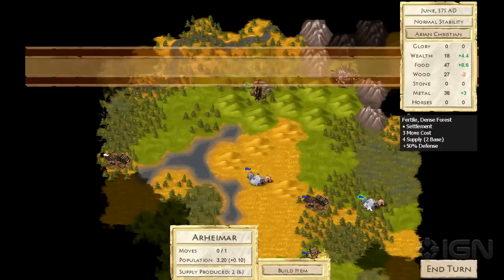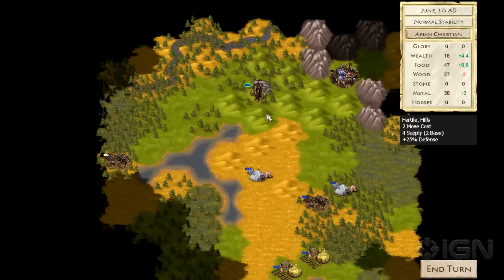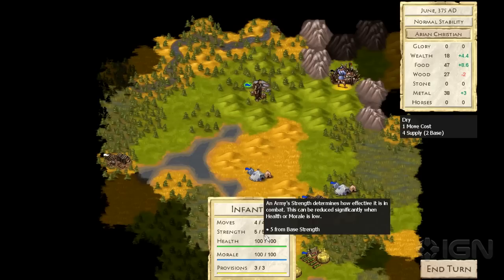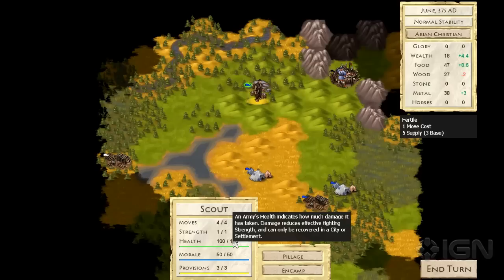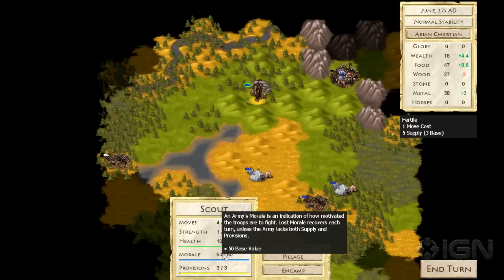Let's talk a little bit about units. Units in At The Gates have a few properties that make them unique. They have strength, which we talked about earlier — that's based on your natural strength value and how much health and morale you have. Health is basically what it sounds like: how much damage you've taken. If you suffer health damage, you can only recover it in settlements, so you want to be careful about that, especially when attacking. Morale is a little bit different — you can recover that. But if you lose all your morale, you retreat and take a lot of damage. So you have to watch your morale as well.